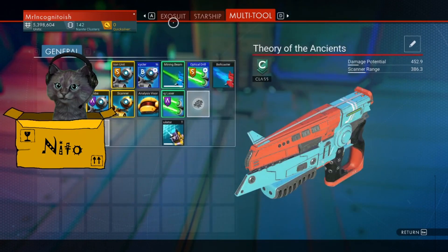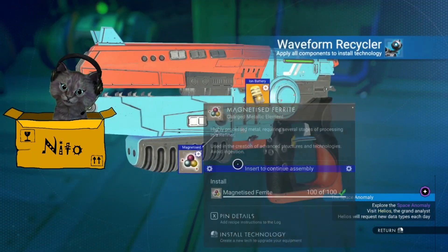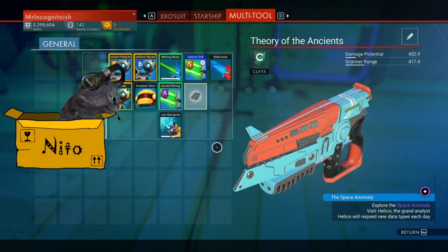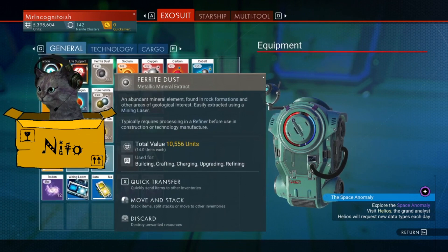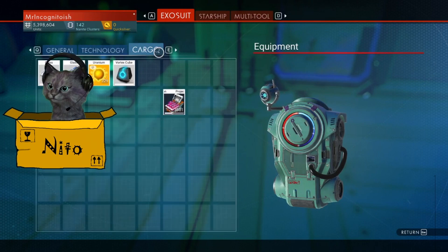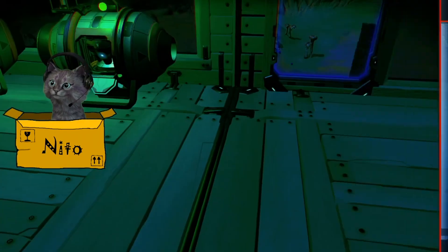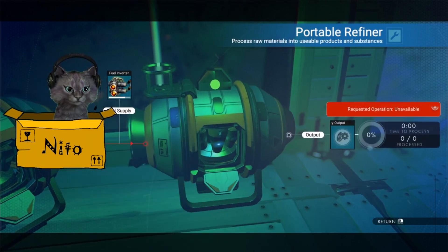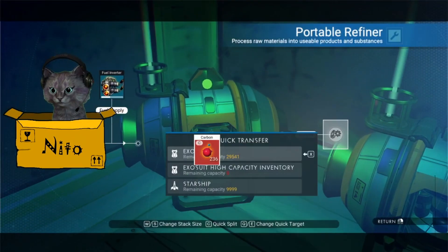We need an ion battery — what do we need to make one? We did it without even thinking twice! Oh rebuilding started. Can I turn this glass back into something? Glass — turns out you cannot turn glass back into anything. It only goes one way.